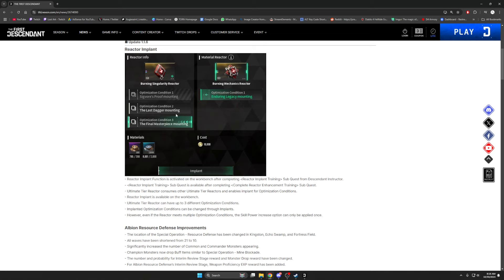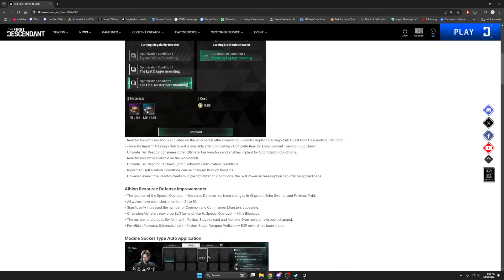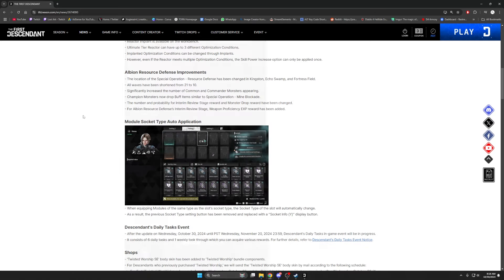That's how it works — really great system but very pricey, so be picky about what you want to implant. You'll have all three mountings at the same time, so in your inventory you can have the Civagoras, the Last Dagger, and the Final Masterpiece — it doesn't matter which one you have in your hands because the mounting condition means the 160 power boost will be met on any one of those weapons you're using at any time.